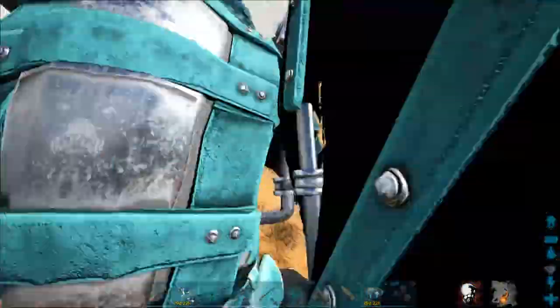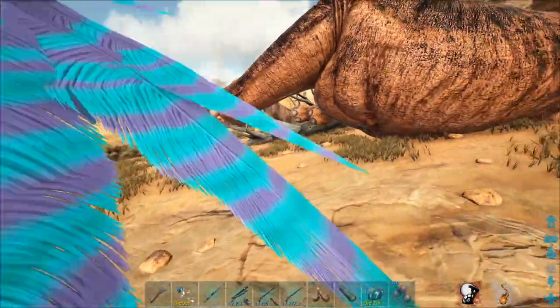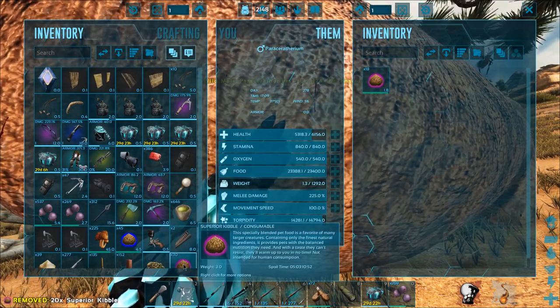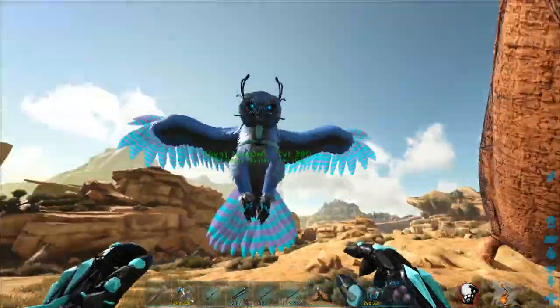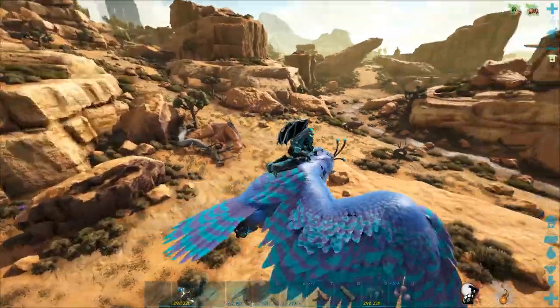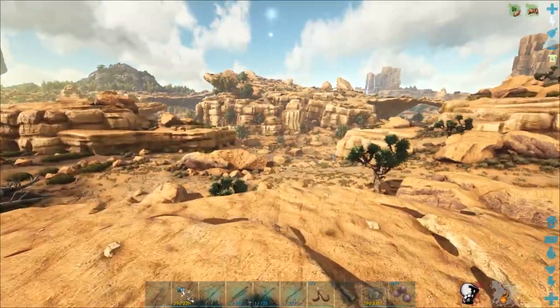I don't think anything hit this thing. I have Superior Kibble — it's going to take a decent amount of that. It's 100% taming efficiency. So that's going to take a little bit to tame, and then I do have a cryopod, so I'm going to chuck it inside of that. We're going to continue looking for some more Paracers, and then Lymantria, maybe some Sabres.